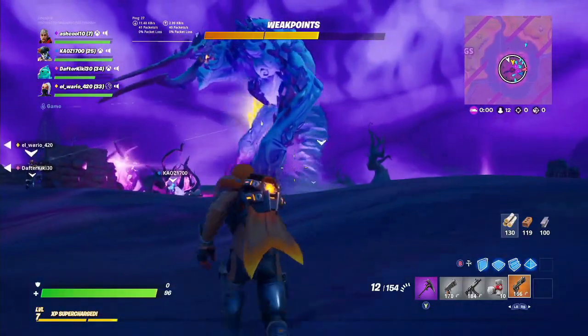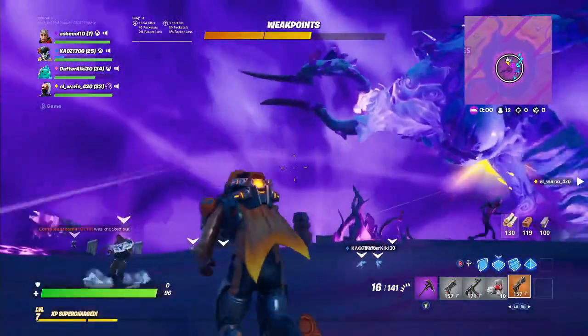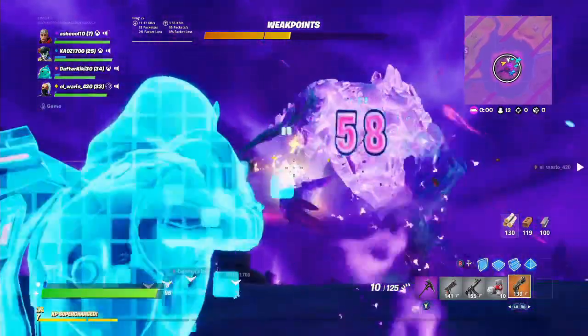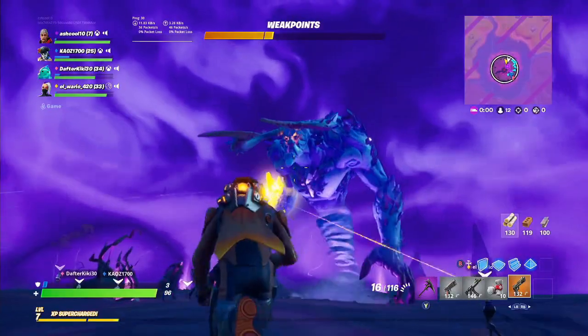In case you are further wondering how to beat this thing, there are weak points. It's basically that gold thing on the side of the Storm King — you want to shoot at it. As you can see, the damage is going down when I shoot at the weak point. So that's how you beat it. Basically just watch your back and make sure none of these monsters get you. It's that simple.